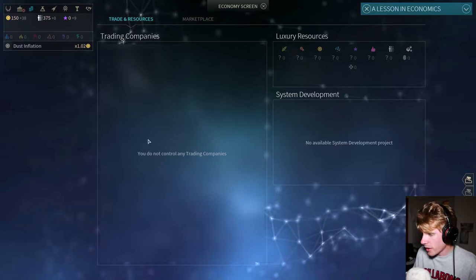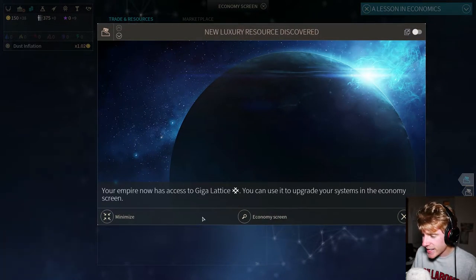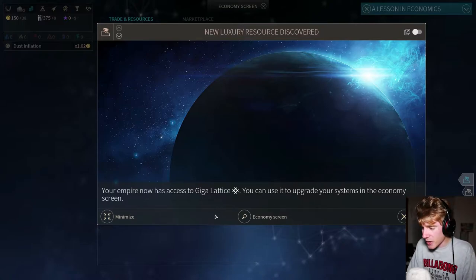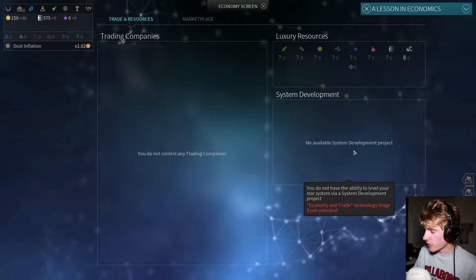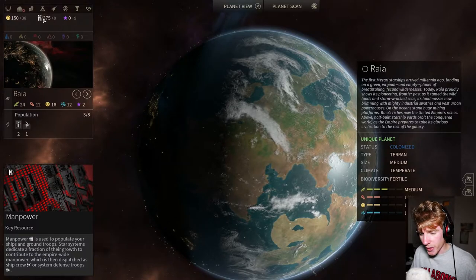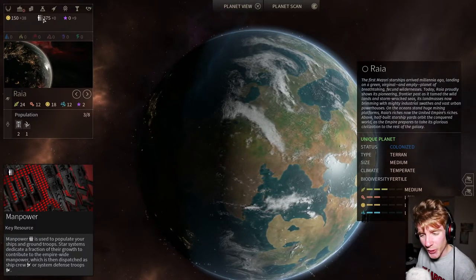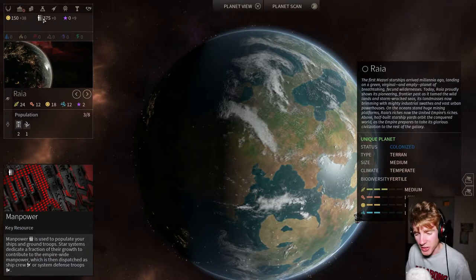A lesson in economics — I do not control any trading companies, so I need to get myself some trading companies. My empire now has access to Giga Lattice — I can use it to upgrade systems in the economy screen. But I can't do that yet because I don't own any trading companies. I don't have the ability to lever my star system via a system development project — Economy and Trade Technology Stage Three is not unlocked. I have 375 population. Manpower is used to populate ships and ground troops; star systems dedicate a fraction of their growth to contribute to empire-wide manpower, dispatched as ship crew or system defense troops.